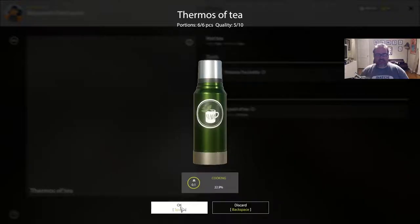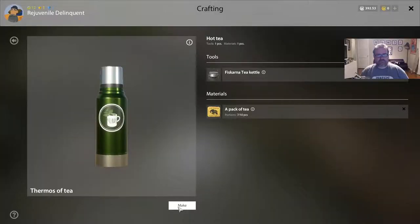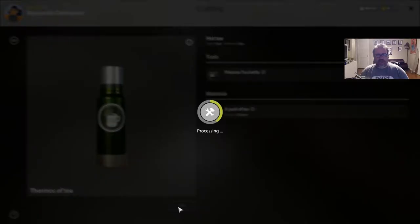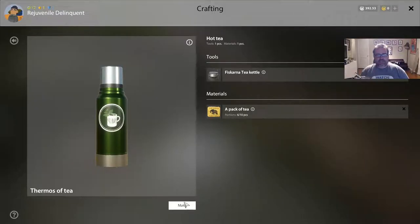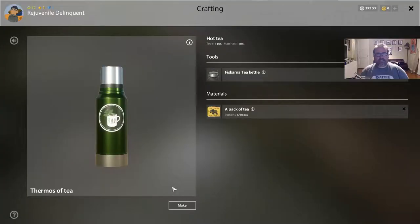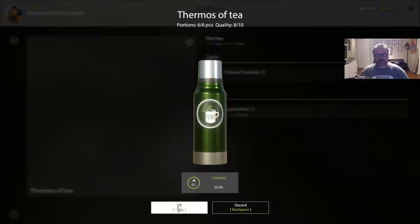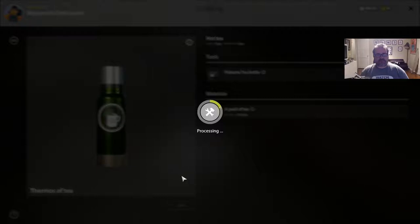Let's make loads of tea. Five out of ten. More tea, more tea. There we go — a fail, just what we needed. It's definitely getting better though. When I first started it was one out of ten every single time, but now that my cooking is going up I'm making better tea.